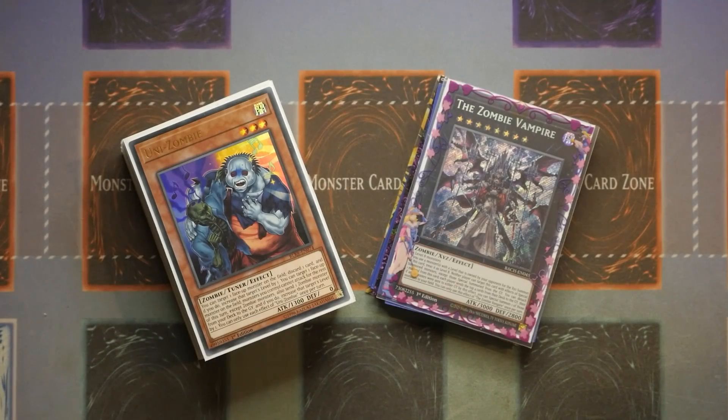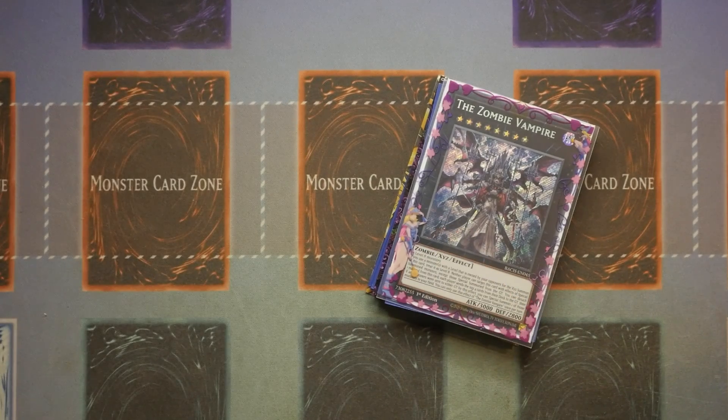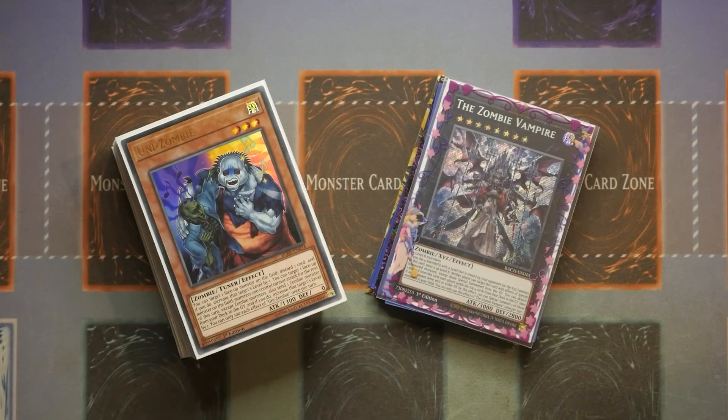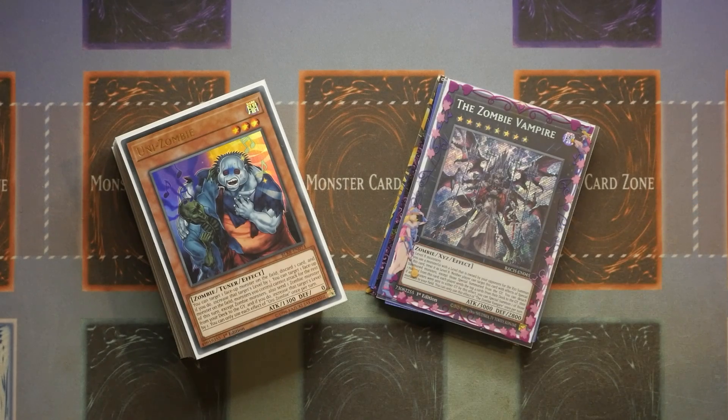What's up YouTube, Dale here from Zephyr. Today I'm bringing you an update to Zombies involving the Horus engine. The Horus engine is actually incredibly good for the deck because it gives you the ability to send additional cards from the hand and then send the Horus monsters from the deck to the grave, while giving you instant access to Rank 8s in the form of Zombie Vampire, as well as enabling OTK plays and Synchro plays.